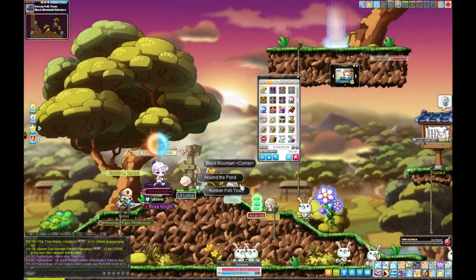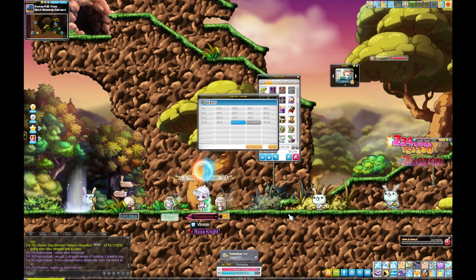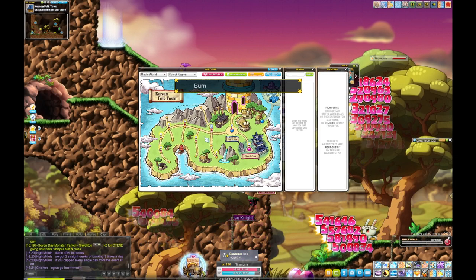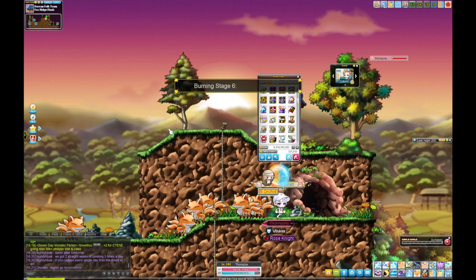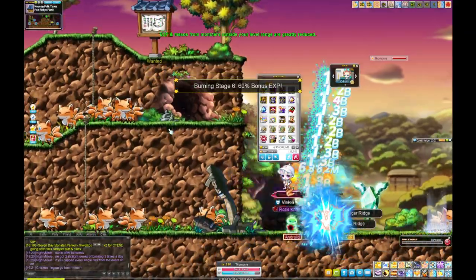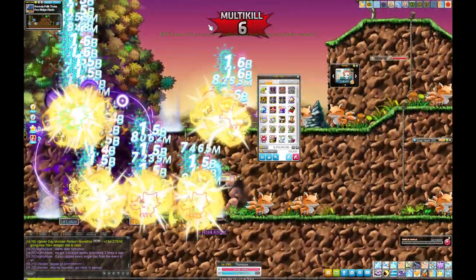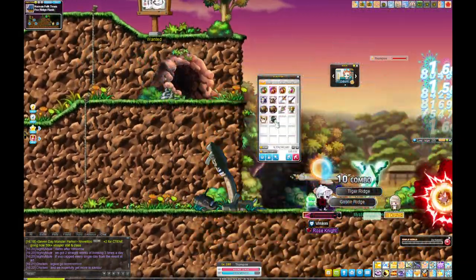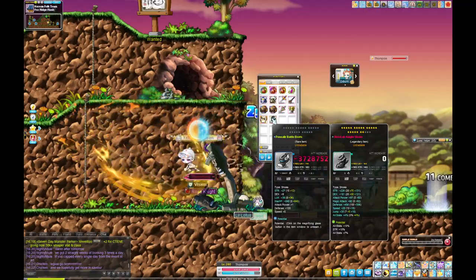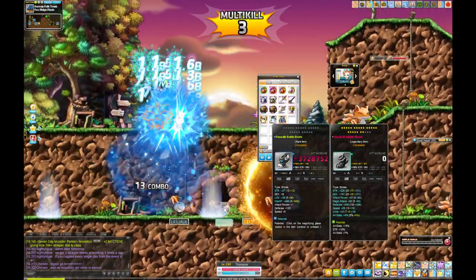Moon Bunnies is nice and compact. You can do either of these two maps for 130 to 140. The main thing you want here is Pensalir gear — try to get a full set by the time you're 140 if possible.